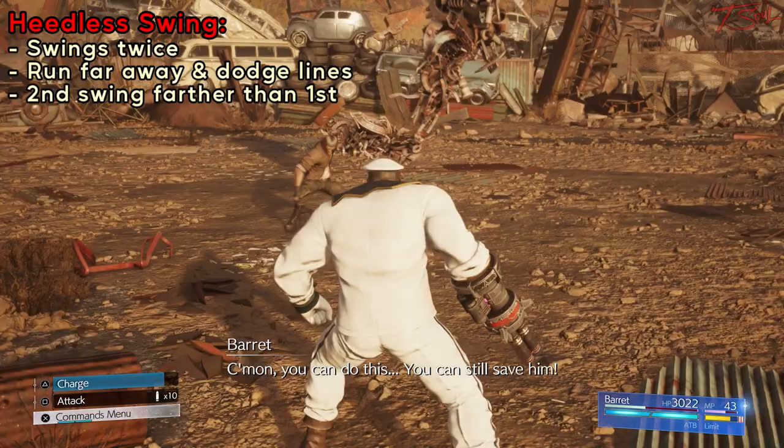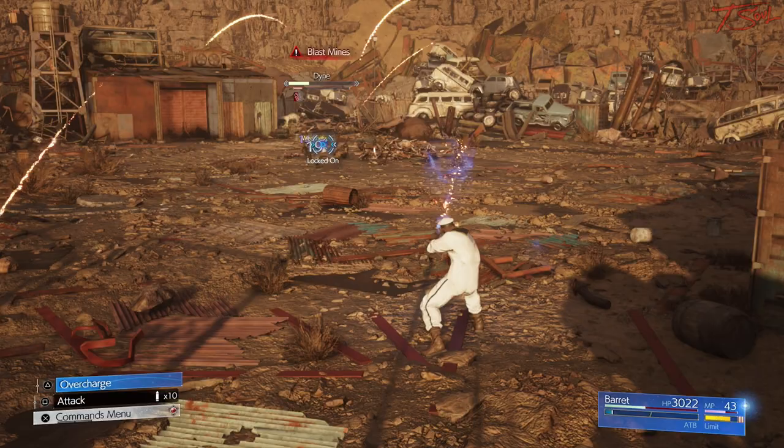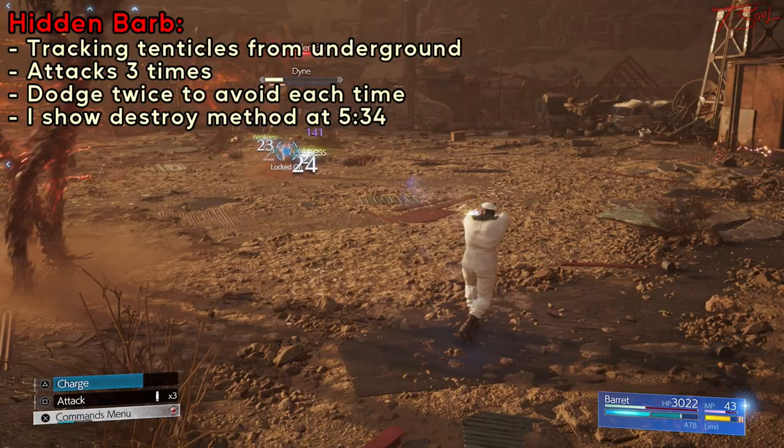He always starts with a Heatless Swing, which is 2 big sweeping attacks, so run away right at the beginning and dodge the paralyzing lines. Make sure to get away pretty far because the second swing has a much bigger range. With Hidden Barbs, you can choose to destroy it or just dodge it 3 times, but destroying it can be risky because if you don't finish it, you might be too slow to roll away from the next attack.